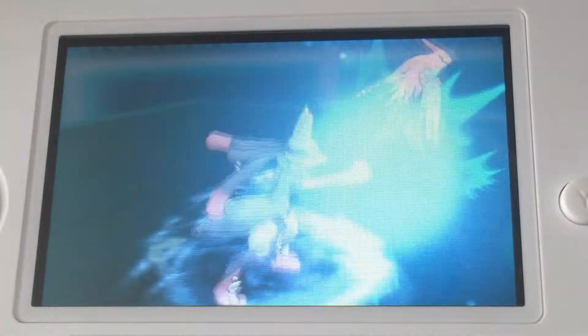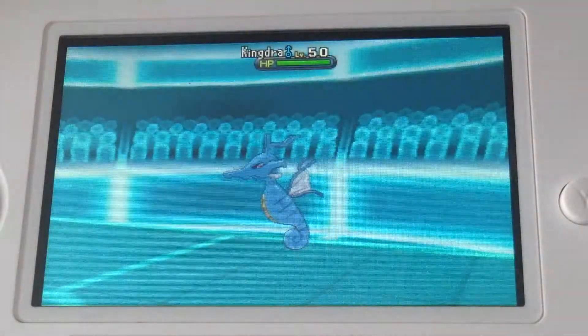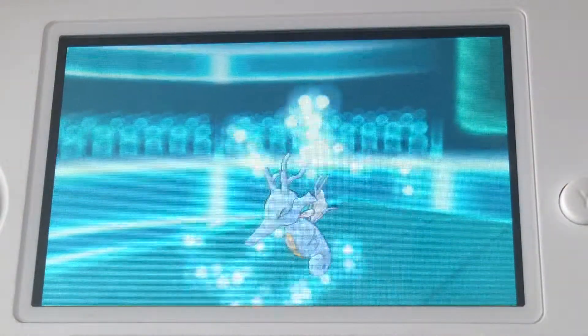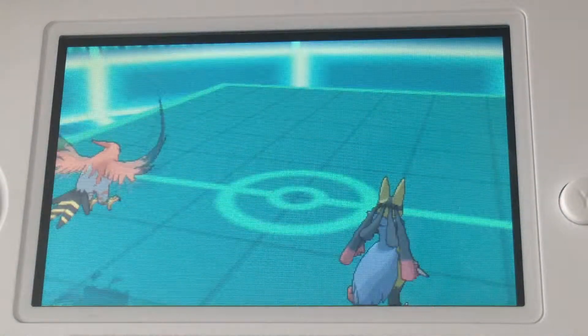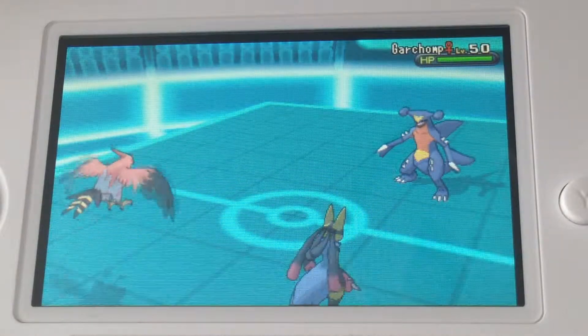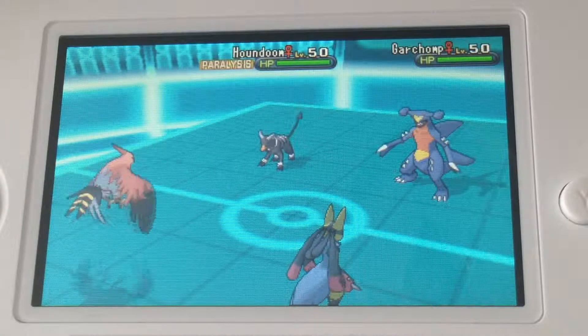Mega Lucario is doing a ton of damage. The Aura Sphere goes right on the Kingdra and it takes it out in one hit with a critical hit! I was so lucky there — I'm not sure I would have gotten it otherwise, as Kingdra can be very defensive. His Mega comes out: this is Mega Garchomp alongside his Houndoom.